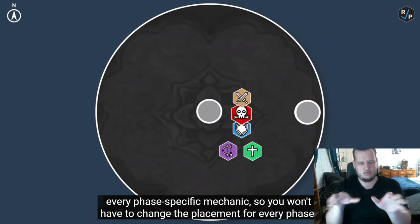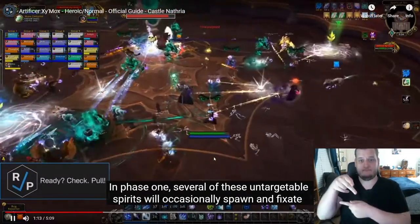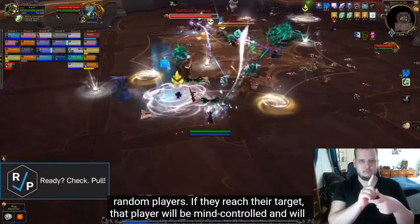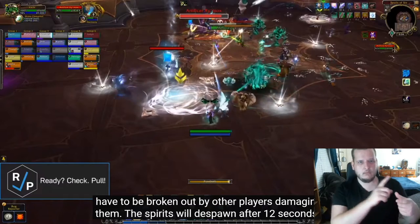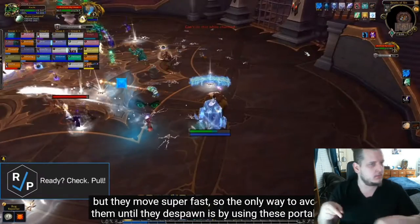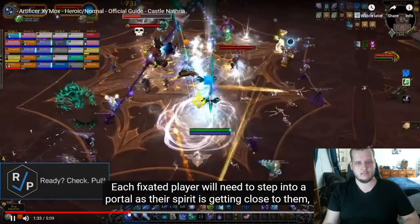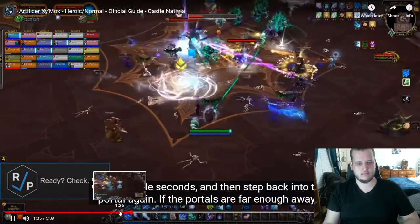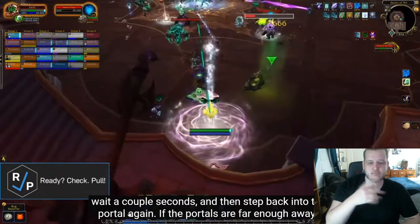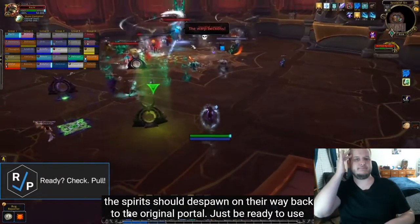In phase 1, several untargetable spirits will occasionally spawn and fixate random players. If they reach their target, that player will be mind controlled and will have to be broken out by other players damaging them. The spirits will despawn after 12 seconds, but they move super fast, so the only way to avoid them until they despawn is by using these portals close to them. Wait a couple seconds and then step back into the portal again. If the portals are far enough away, the spirits should despawn on their way back to the original portal.